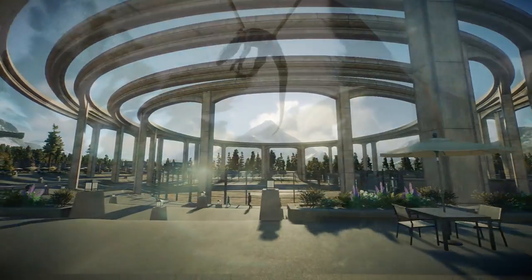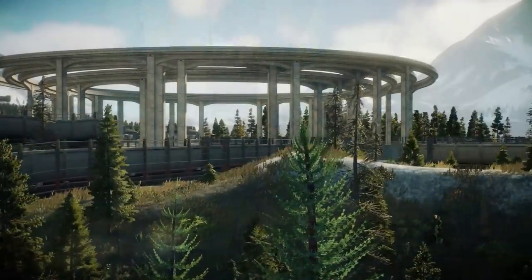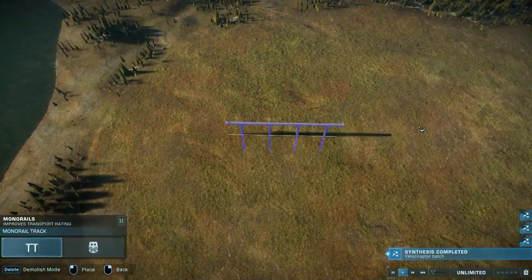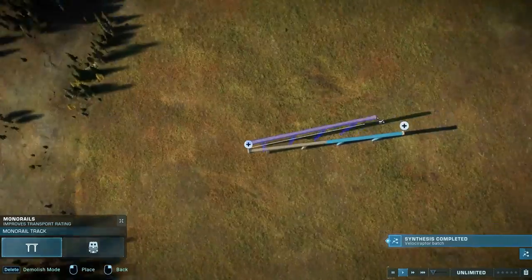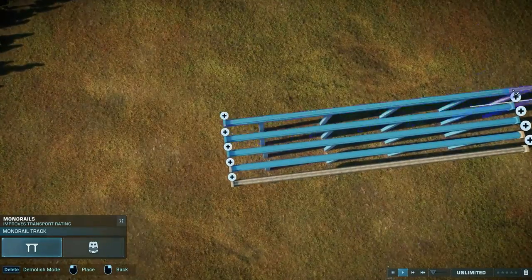Hello everyone and welcome to the most requested species exhibit build for Jurassic World Evolution 2 — a raptor enclosure. Or in this case, a raptor arena slash stadium with a backstage area and attached enclosure. Because that's how we do things over here. We're a little bit extra.